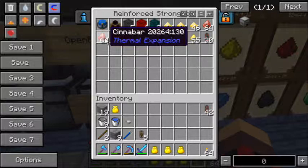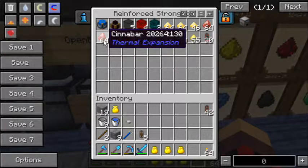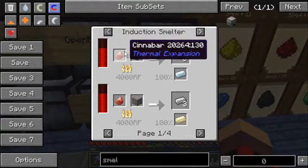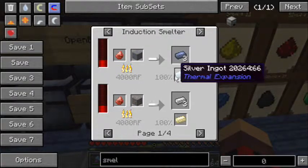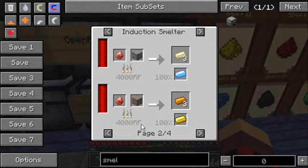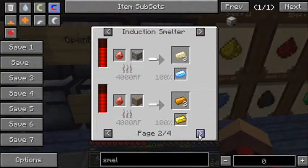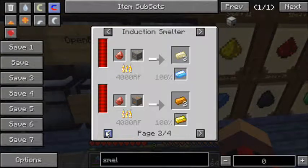Thermal Expansion - I like my workbench. Cinnabar, which actually comes in handy - you get it whenever you pulverize redstone ore. You can use cinnabar in the induction smelter: smelt it with an ore and you get three of that ore plus a 100% chance of your bonus. Iron gives you a ferrous ingot, ferrous gives you a shiny ingot 100% of the time. You can also use it on gold to get rich slag, which is the main reason I have it.